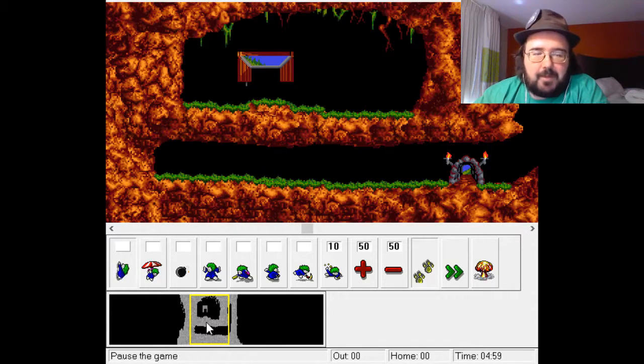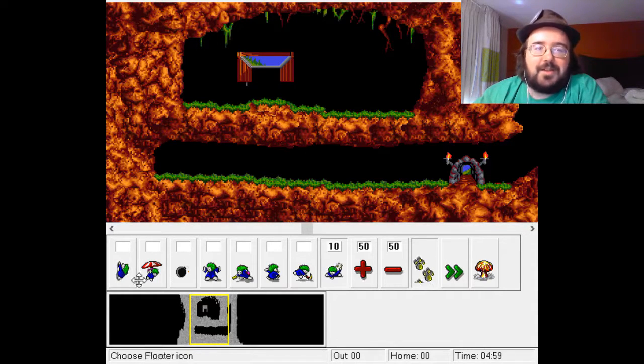You've got your map down here at the bottom. And even while it's paused, you can select different jobs for your Lemmings as needed. Let's go ahead and let it run.